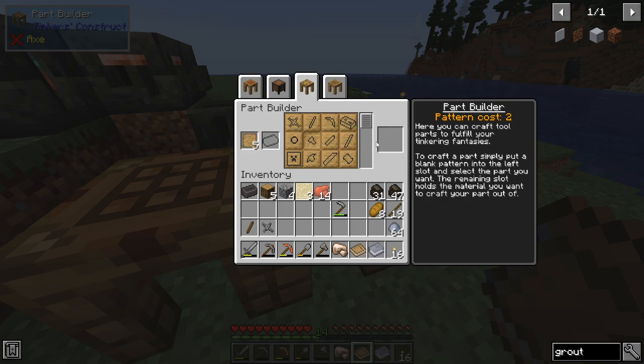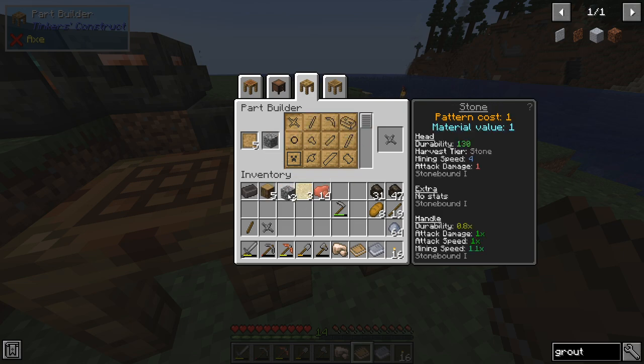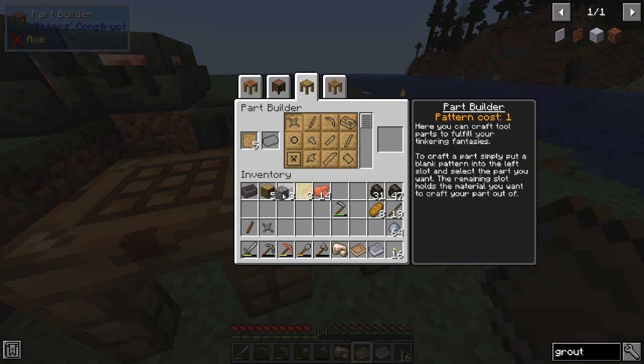This seems to be different from how it used to be a few years ago. Now if I want a tool head, handle, or whatever, I will use up a pattern to get my part - like this. So place your patterns, click what you want, place your resource, and then you get yourself the part.